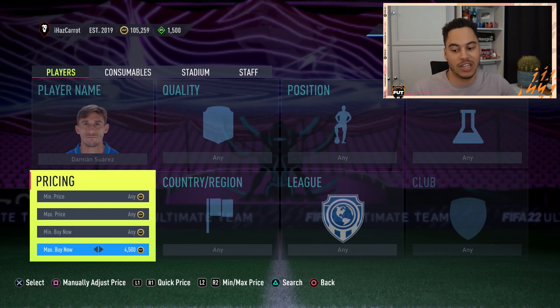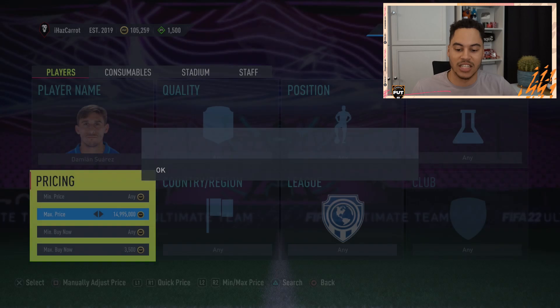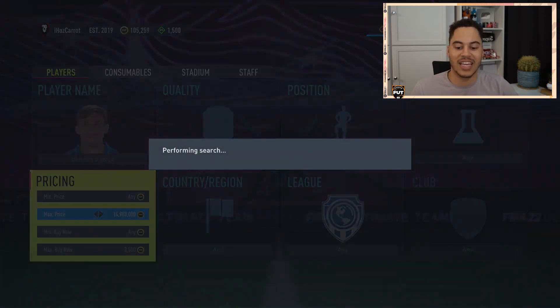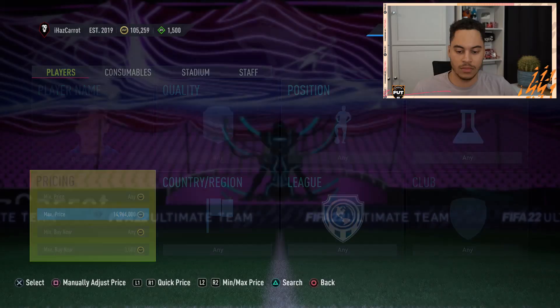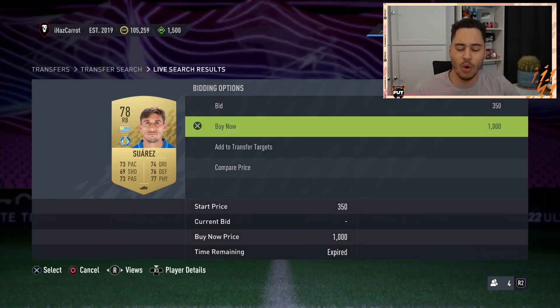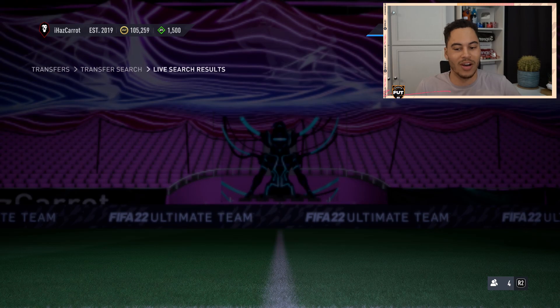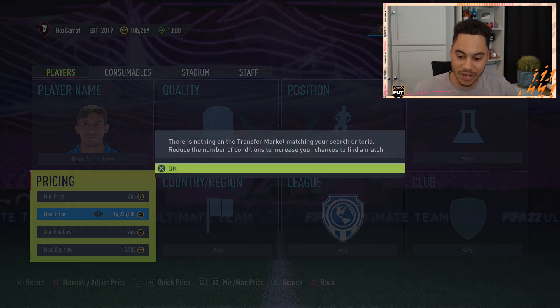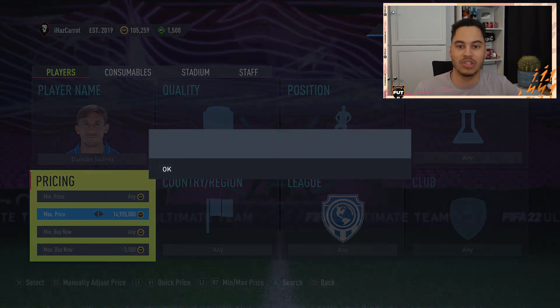That took us about 10 seconds - 3k in 10 seconds! You can make over 2k a minute with these filters. For Damien Suarez, if I'm going to sell him for around 4,100-4,200, I want to pick him up for about 3,500 or less. You do have to be fast when the right card gets listed. Here we go - 1k, missed the first one, but that would have been another 3,000 coin profit. 3,100 - missed that one too. You do have to be pretty quick on these players.